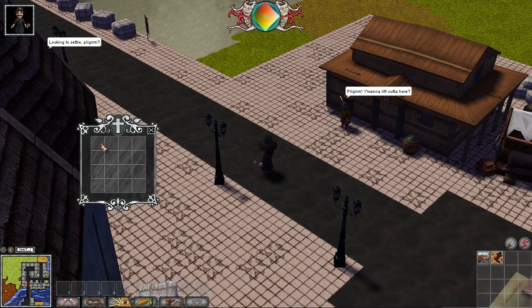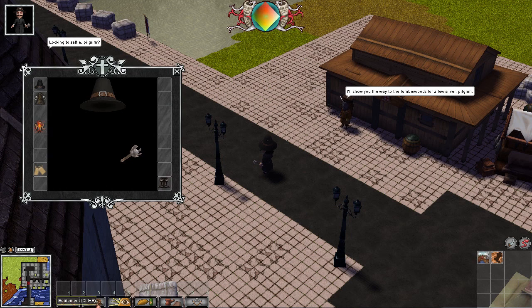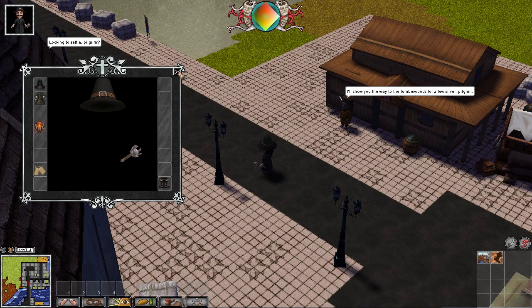So let's take a look at some of these interfaces. We've got the inventory — a 16-slot inventory there. Stuff we're going to forge is going to end up in this inventory; we'll be juggling that around a bit. We've got our equipment, which we saw in the first video.